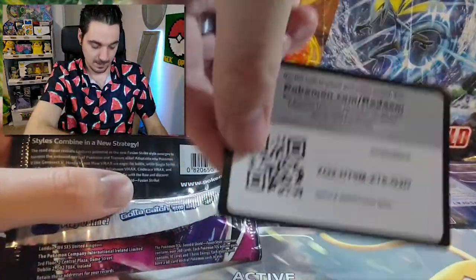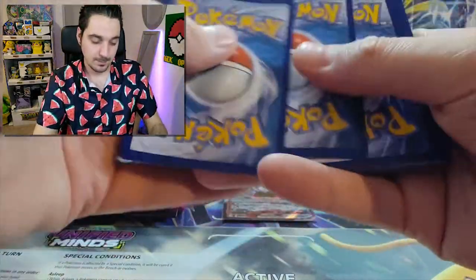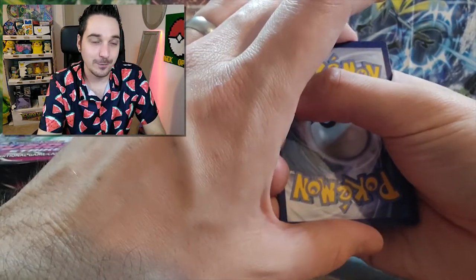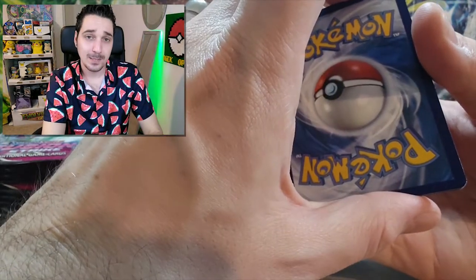All right, there's the code. I'm not going to look anymore — I don't want to ruin it for myself. They changed the code cards from the white and black border — I don't like it. When will they learn?